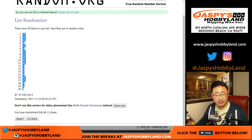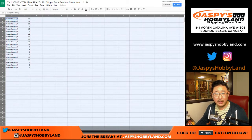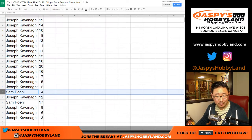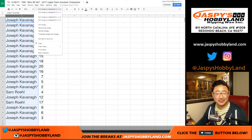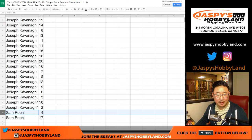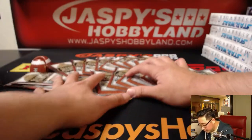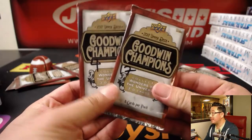This actually makes it easy for me because I really don't have to read off everything here. Sam, you've got packs four and 17. Joe, you have the rest. So I'm going to do yours first, Sam — four and 17. There's pack four and there's pack 17. Good luck.